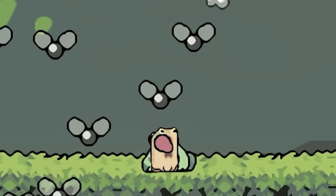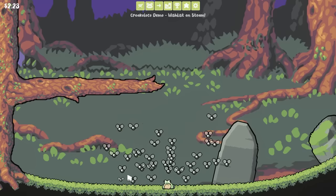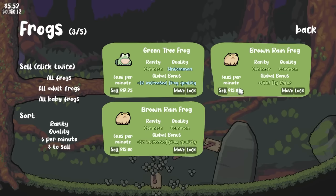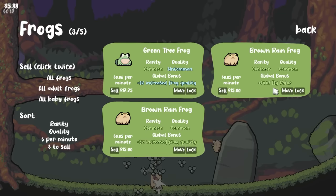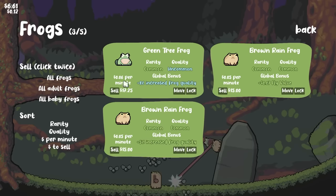That one definitely looks different — that's gotta be something good. I'm just gonna keep force feeding these things until we get something amazing, I don't care how long it takes. It's a brown rain frog. This one actually has an amazing quality — plus 7 cents fly value. So that took flies from 5 to 12 cents. That's actually pretty big.